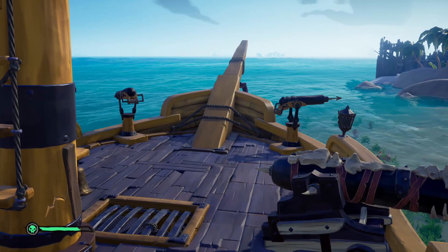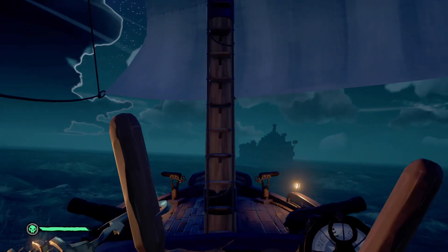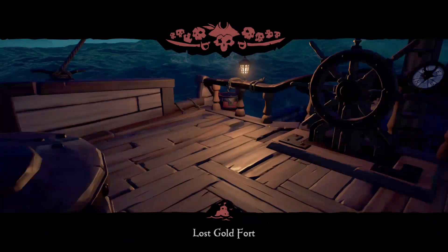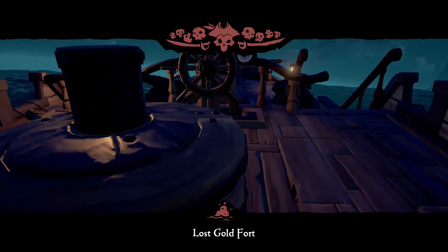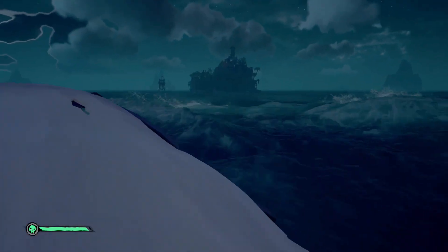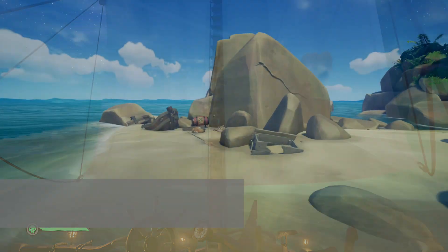Intermediate tip number two is the anchor turn — a classic move in Sea of Thieves. It's really going to help when you're trying to outmaneuver somebody on the seas. Simply turn the wheel all the way left or right and drop the anchor, then immediately get back to raise it. The speed at which you're sailing determines how much you turn — at full speed you can expect a solid 180. This is very useful for smaller ships trying to get away from larger ones.